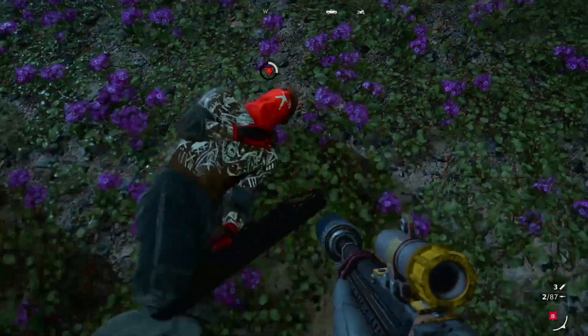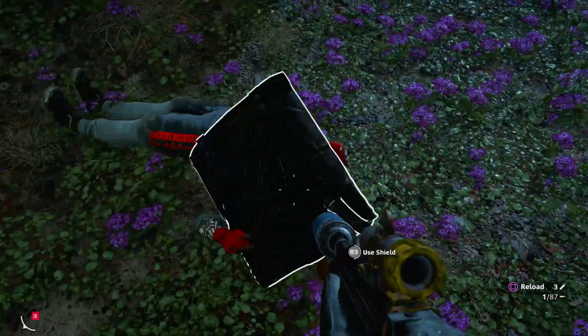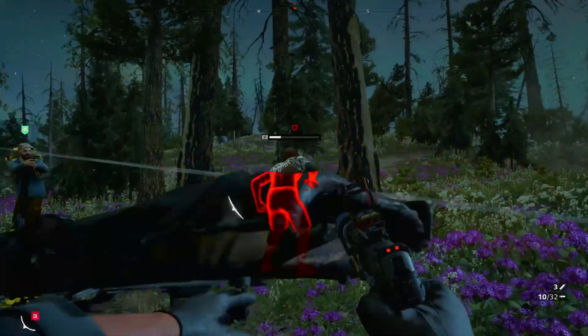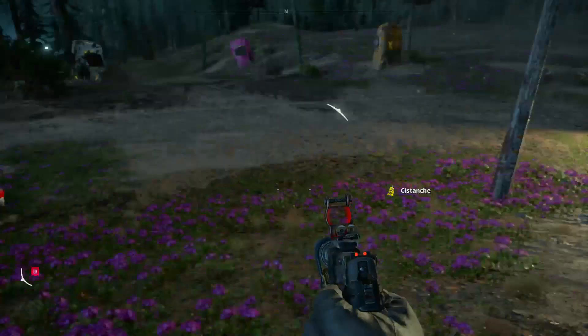We'll grab a shield right down here after killing this enemy — there we go. Grab the shield, and once you grab it, hit R3 to throw it (it's different on other systems). Toss it — that's one right there, so now we're at four out of five.